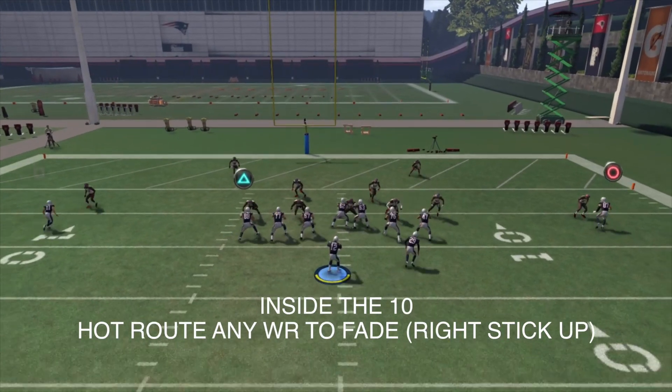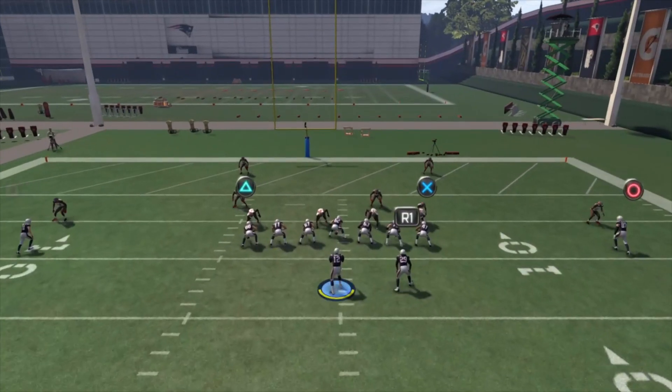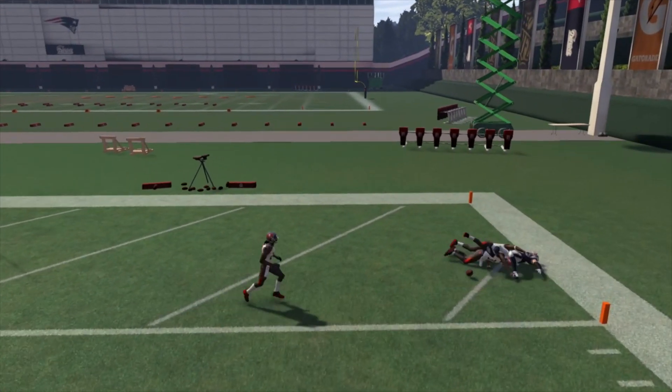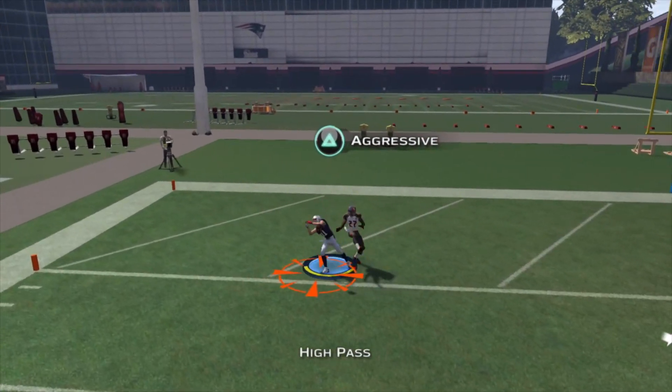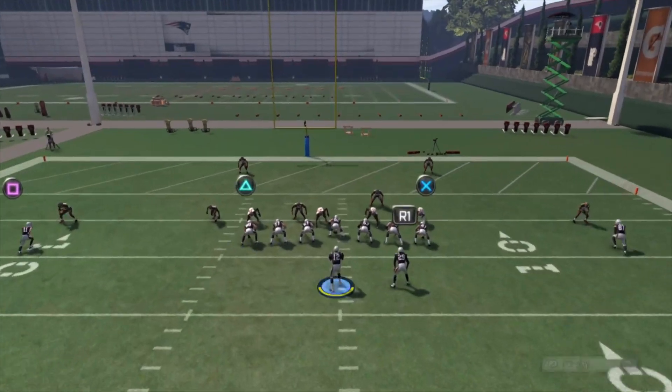This is counterable if you get the jam on the receiver and hopefully get a safety in the area — it'll slow it down, won't stop it, but it definitely will slow it down. Here we put in a smaller, weaker receiver, and as you see, you can go up and make the catch sometimes, but he's not as strong or as physical to pull the catch in.